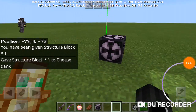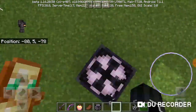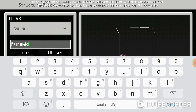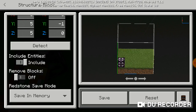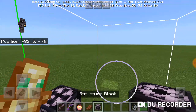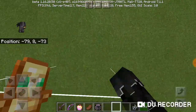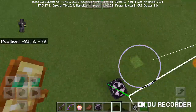I also discovered a brand new way to make structures in an addon — you have to use this structure block in-game and try to build it. For example, I want to make a pyramid. I've always wanted to make battle towers for an addon.